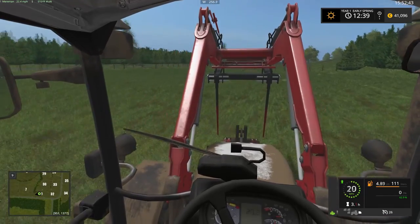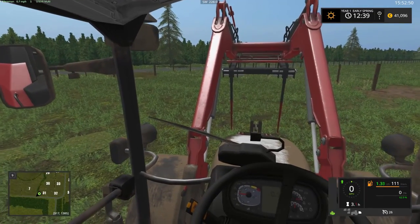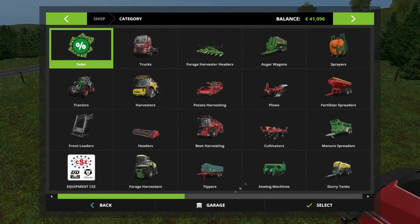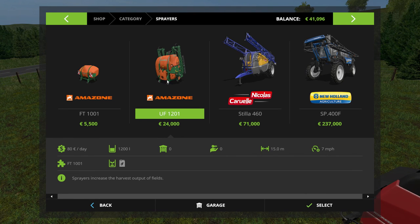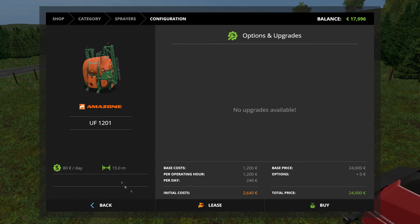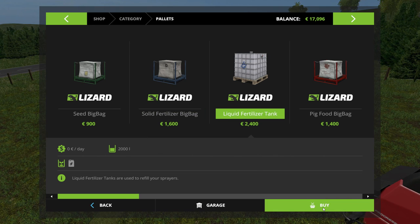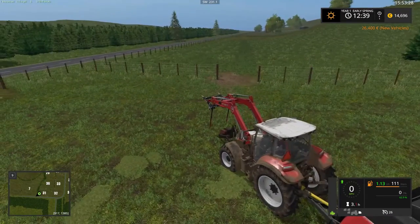We've got some in here we could have got rid of, so what I'm going to do is pick the bales up next time. I'll probably buy a sprayer - we could actually buy the sprayer now. What shall we do - let's do that before we forget, because you know what my memory is like. How much are these? 24 - a bit more than I really want but that should do it. Alright, select that - buy. We'll also need to buy one of those - one liquid fertilizer should do it. Let's cut our money down.